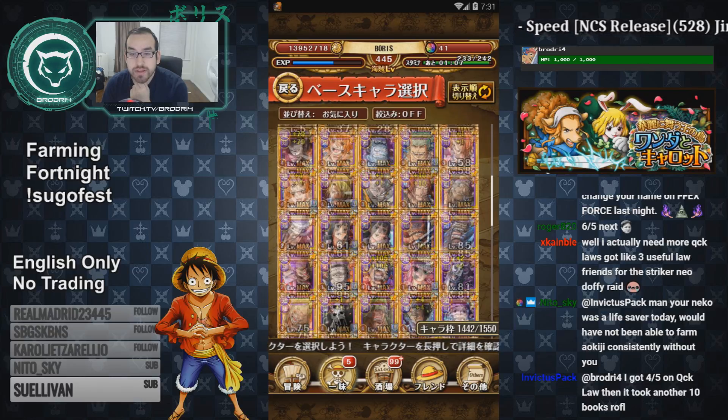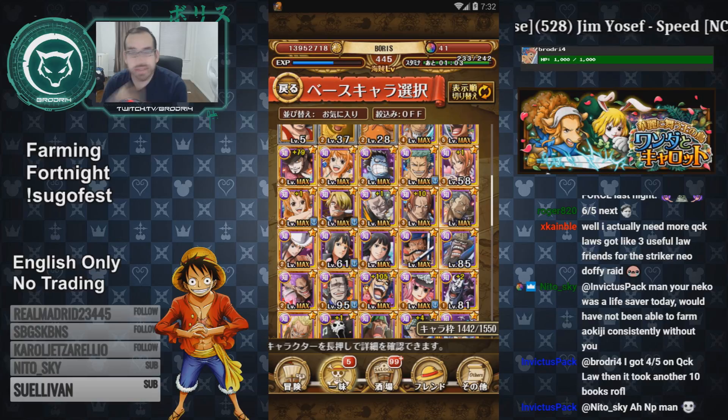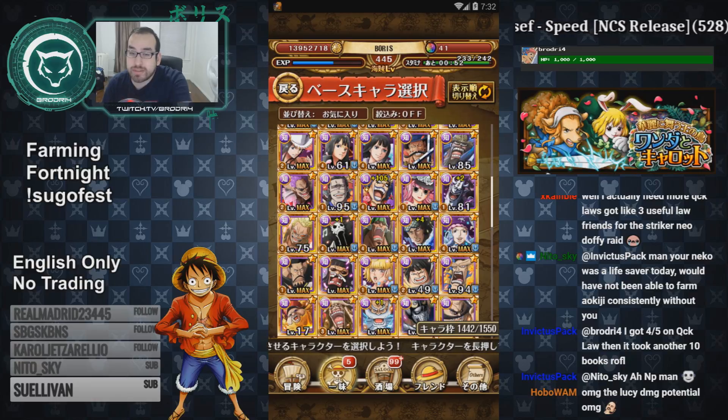I'm probably not going to use him that often, but 16 turns is more than enough — he's definitely usable. I'd rather save 5-star books for better characters like invasions and raid. You guys saw my video on how to use your universal books properly, so you want to try to avoid using them on these kind of characters. Although his skill books probably won't be back for a long time, so it wouldn't be a waste.